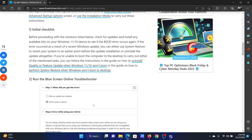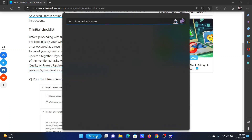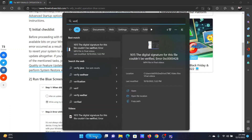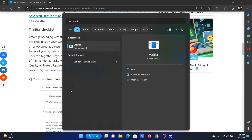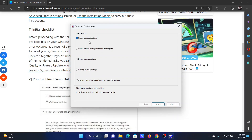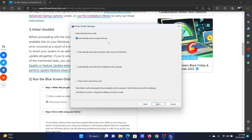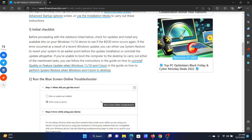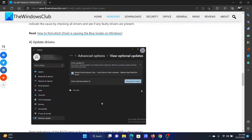Search for the word 'verifier' in the Windows search bar and click on this option for the verifier run command. This will open the Verifier window. Choose 'Create standard settings', click on Next, and automatically select 'Unsigned drivers', then click Next. It will read 'No unsigned drivers found'. If not, you can resolve it accordingly.